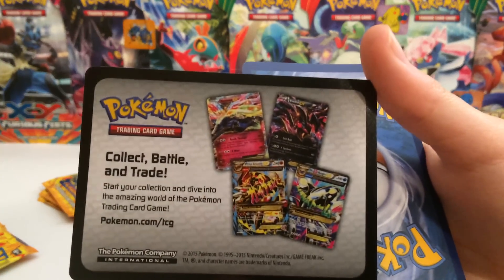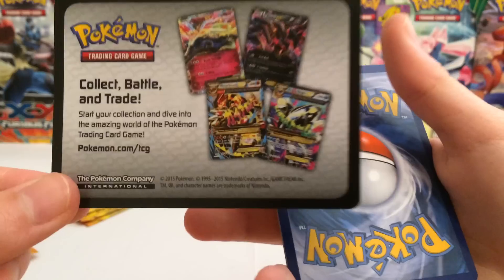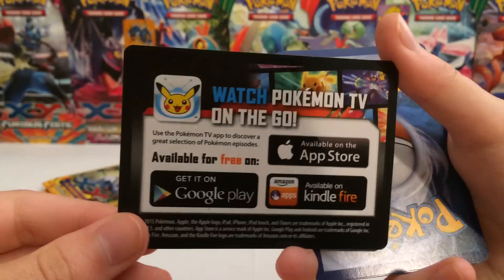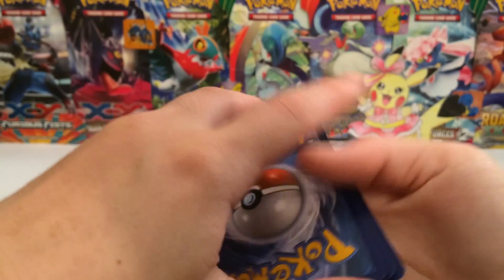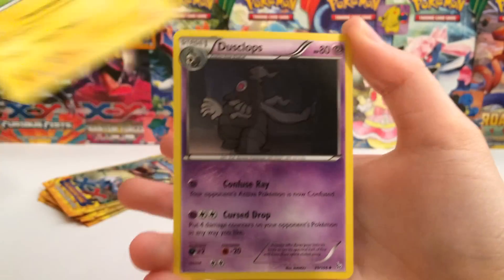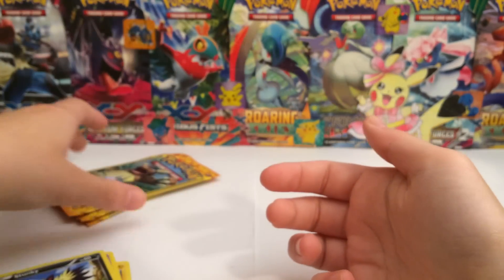We already did fantastic — we pulled an Xerneas and a Yveltal, and we got the two Primal Full Arts. So that was the best pack ever. No, I'm just kidding. But yeah, there's this weird advertisement thing — I don't know what that is. I think the pack trick is like that. But in the first pack, we got a Shinx, a Dusclops, and a Stunky. Meh — poop in that pack. But it's okay, it's just fun.